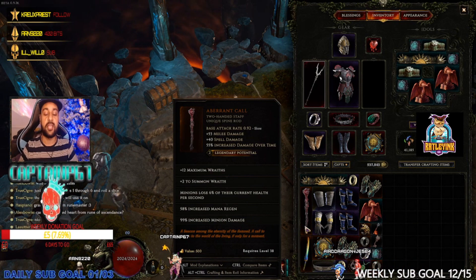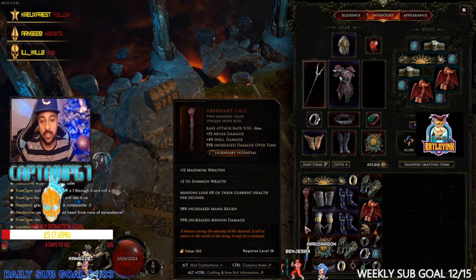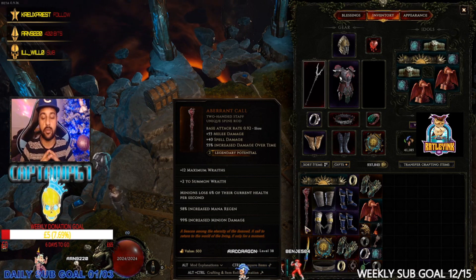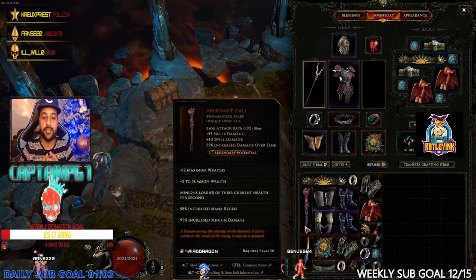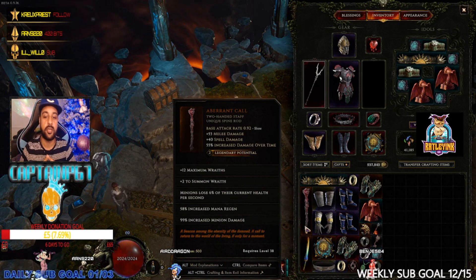Today we're going to be covering today's unique, which is the Aberrant Call. It's a two-handed staff unique with a Spine Rod base, attack rate 0.92 — so it's quite slow. You could get some attack speed on top of that, but it's more of a spell-type staff anyway.